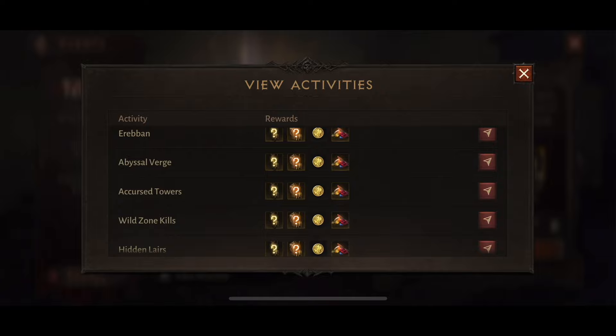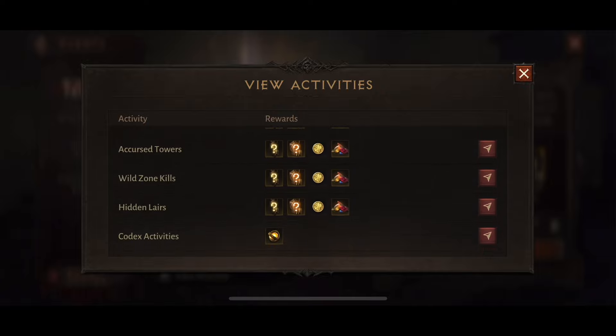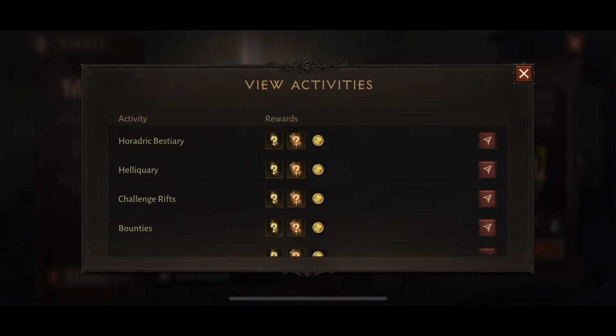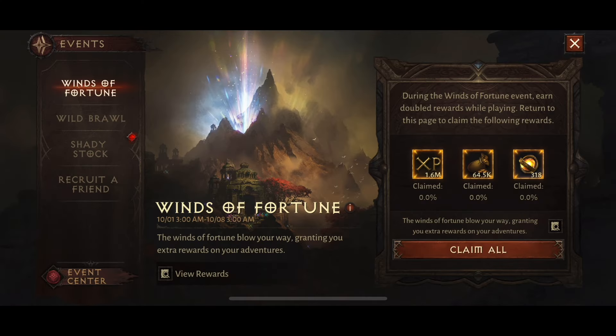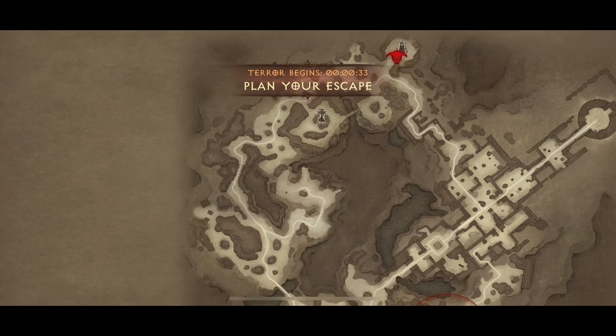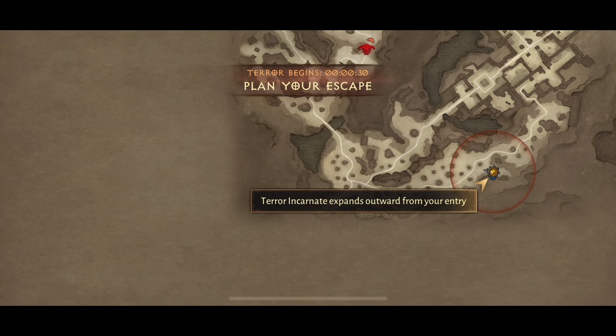With this event you also get double gems dropping in things like abyssal verge and ereban, which makes it much easier to hit your weekly cap. Myself and my friend Ben Kai did abyssal verge this morning and it took us only 45 minutes to cap our gems.